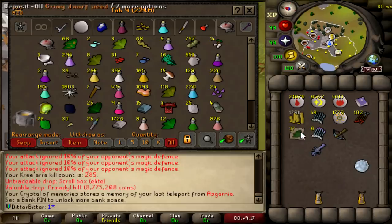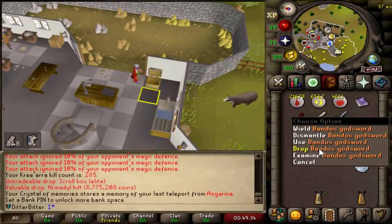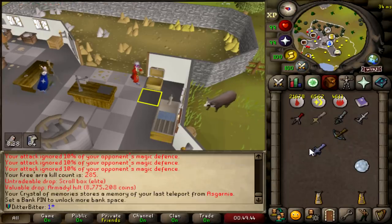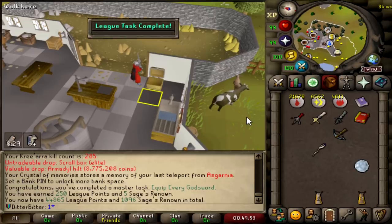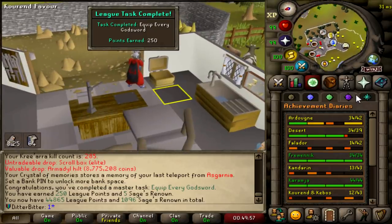Let's get all the blades, get this done, and wear the swords. I literally have enough blades to make all the God Swords, but I want the points now. Use the God Sword blade on the Zami hilt — wear that, then dismantle. Blade on the Saradomin hilt — dismantle. The Armadyl one too. AGS — 250 League Points for equipping every God Sword. 44,865 League Points. Never have to go back to God Wars dungeon now, so I'm very happy with that.